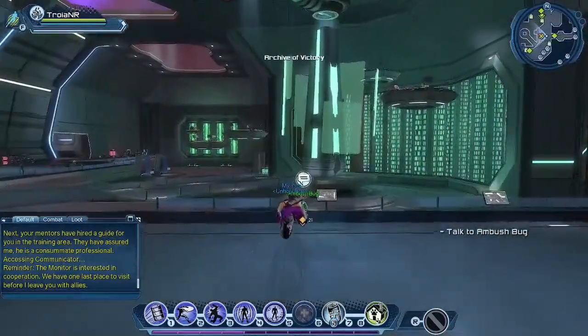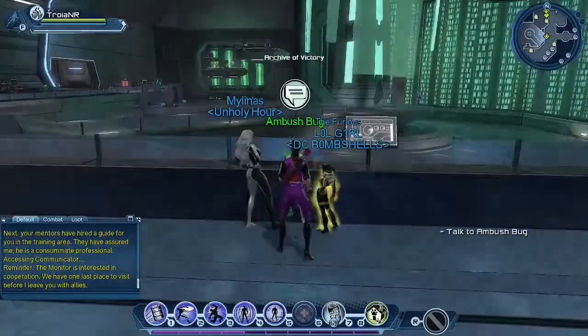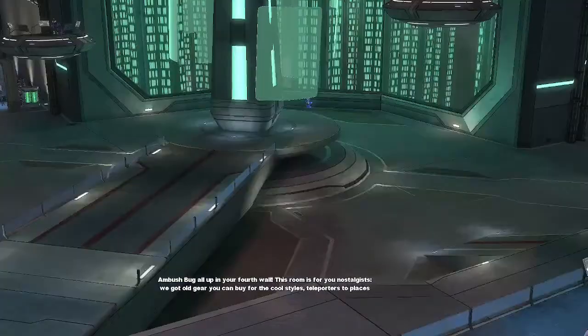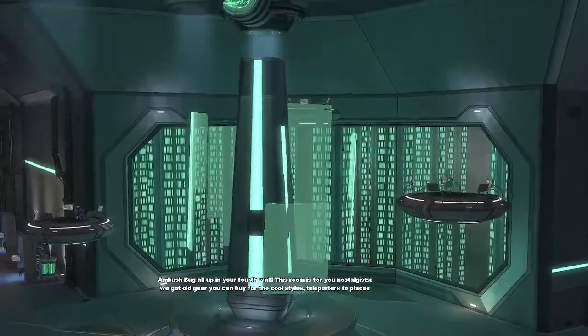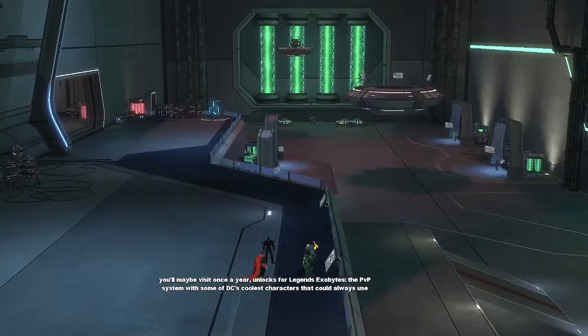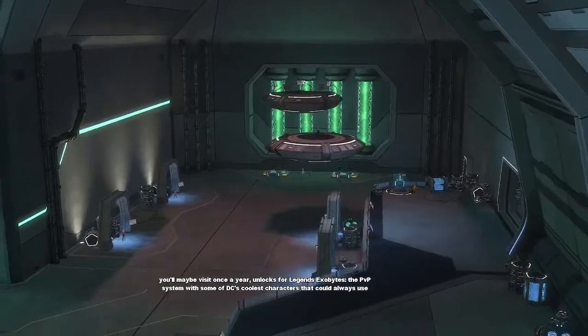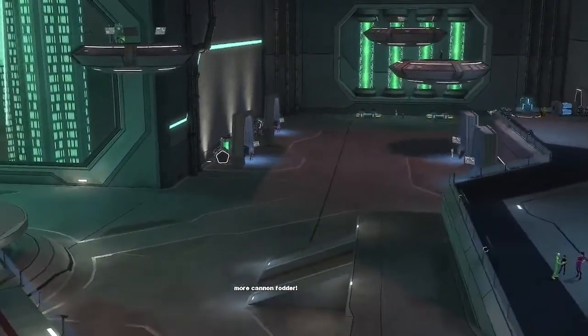Here we have Ambushbug in the Archive of Victory — 'Ambushbug all up in your fourth wall.' This room is for nostalgists. We got old gear you can buy for the cool styles, teleporters to places you'll maybe visit once a year, and unlocks for Legends Exobyte — the PvP system with some of DC's coolest characters.